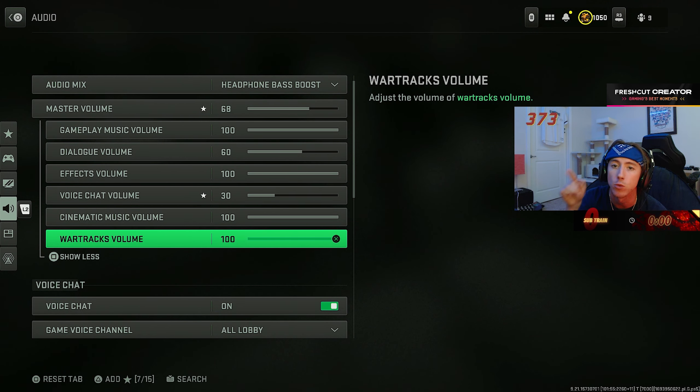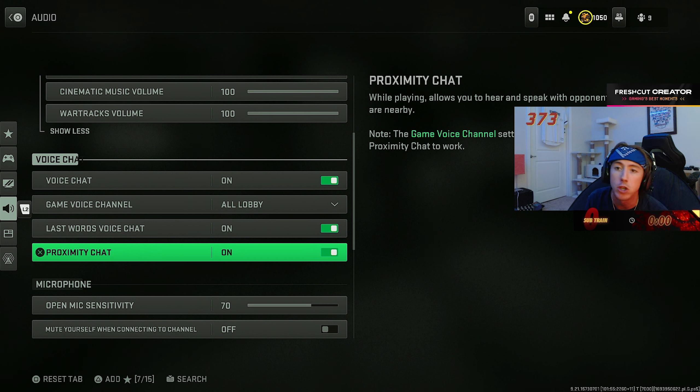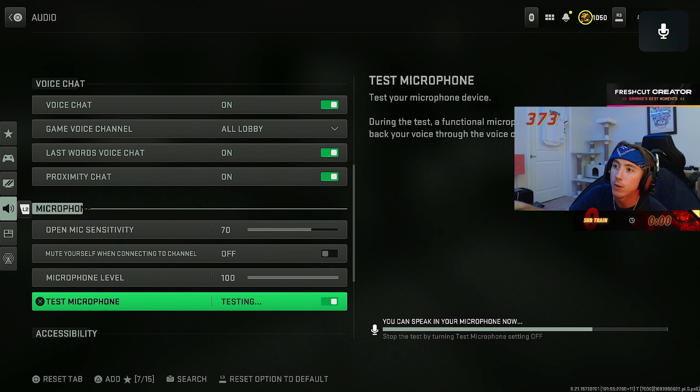Gameplay music volume — 99% of people turn this all the way down to zero, but the background music you hear in my videos is just the in-game audio with it on. Voice chat volume depends on how loud your teammates are — I don't like when a teammate's smoke alarm is going off and it's interfering with my ability to hear things in game. I've got that in my quick settings if I ever need to adjust it fast. War tracks volume — cranked. Whenever you hear Sweet Home Alabama playing when I'm in a truck, that's the war tracks.